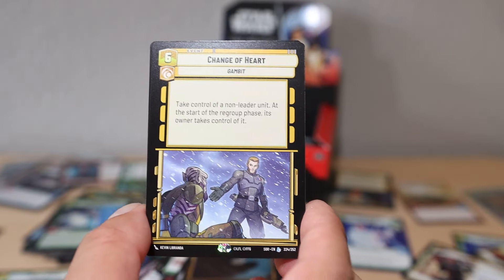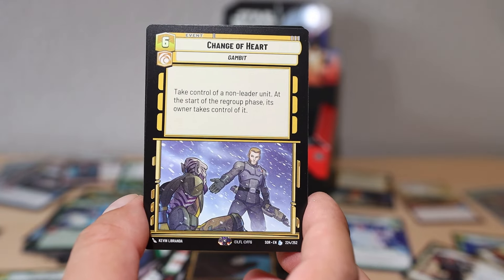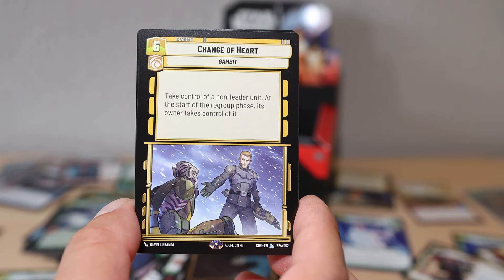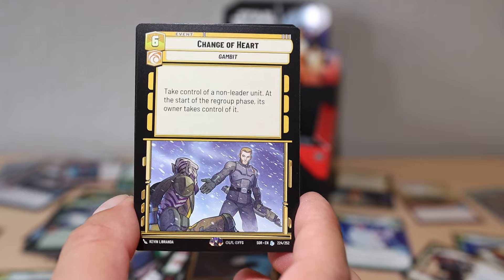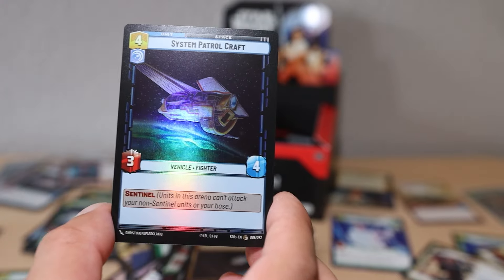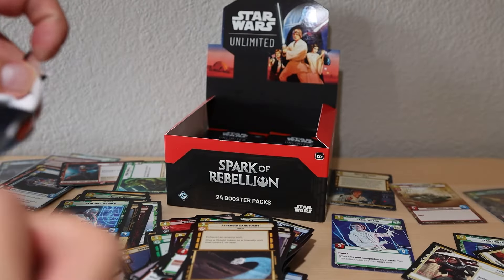This is legendary - Change of Heart: Zeb and Kallus take control of a non-leader unit. At the start of the regroup phase its owner takes control of it back. That sounds like it could work - I have to see the deck for that. We'll put that aside. System Patrol Craft common foil - not a bad hit.